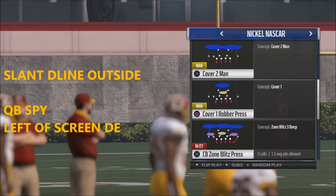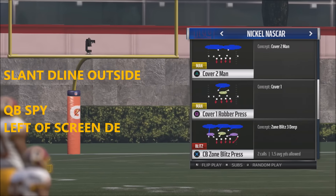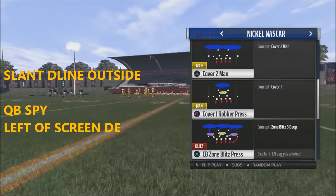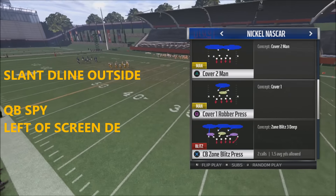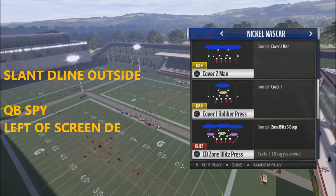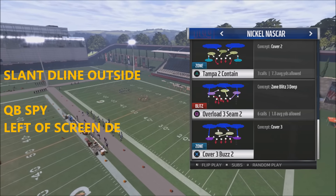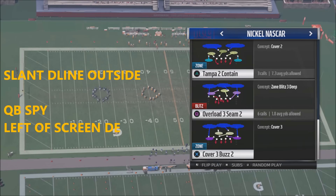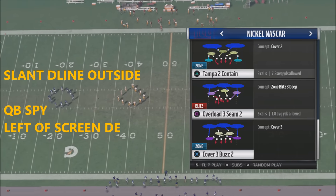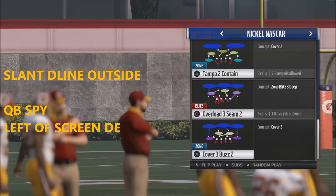This blitz is not going to get in 100% of the time — sometimes it does get picked up depending on where the wide receiver is. But it's extremely deadly against bunch settings and tight formations because that corner will come blitzing off the edge. Most people don't blitz their corners, so it's a highly unexpected play. If your opponent is rolling off to avoid pressure from the left side — the Overload Three Seam side — they're naturally going to roll right, and that's when you catch them off guard.